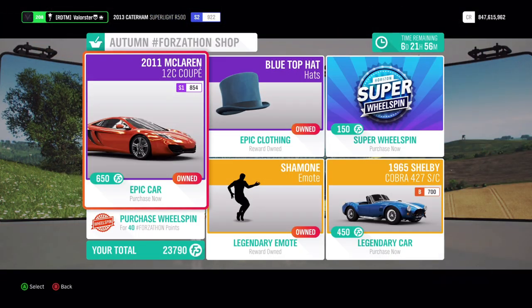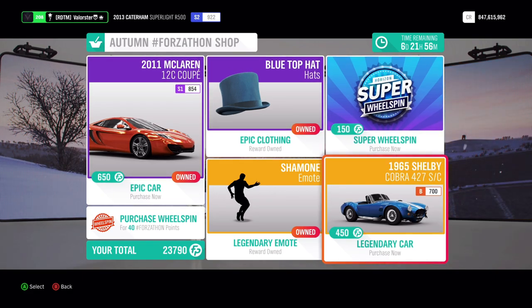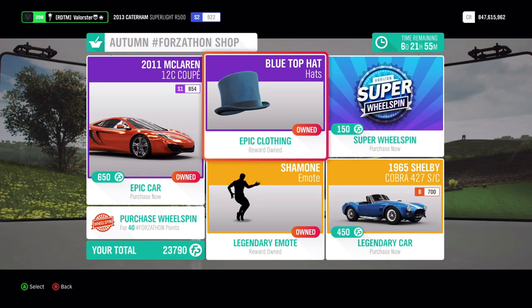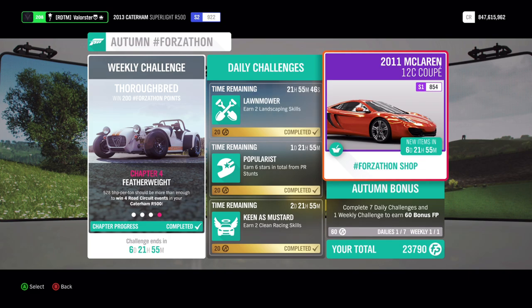In the Forzathon shop, we have the nice McLaren 12C Coupe — that was actually a very good car, one of my favorites, but for some reason they changed the handling and it's not so good anymore, though it's still a very good car. The Shelby Cobra was in Forza Horizon 3, a very good OP drift car. I got it in every top 10 in the drift zones in Forza Horizon 3, but it's not really a good car in this game. Then you get a blue top hat and an emote.